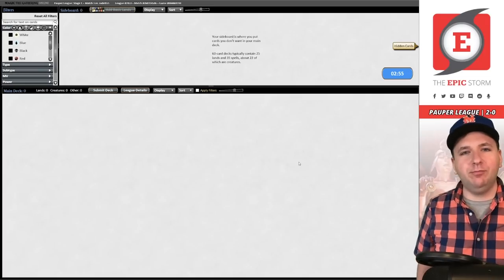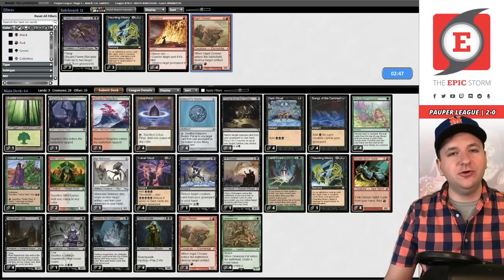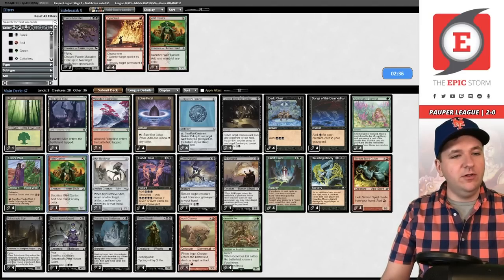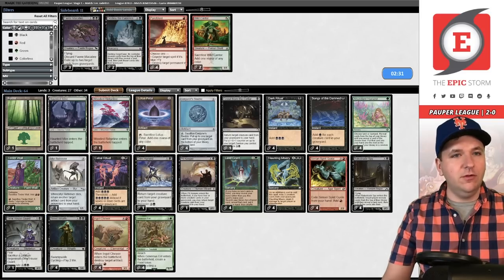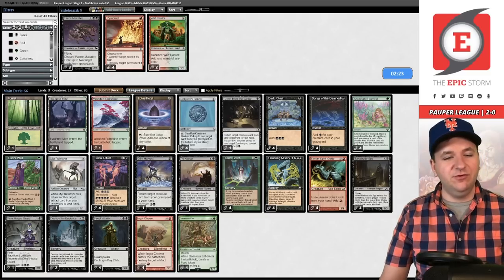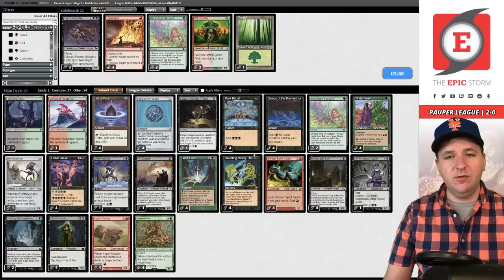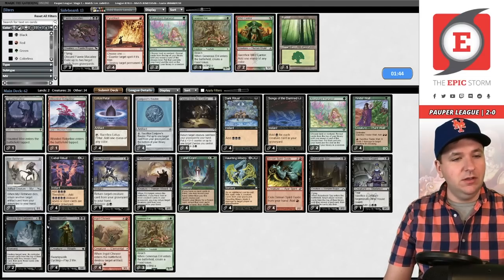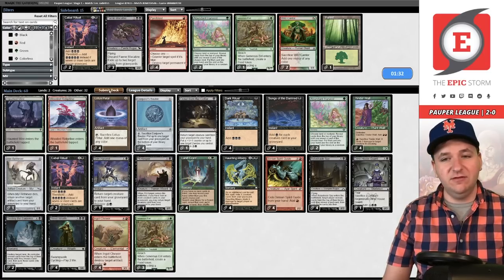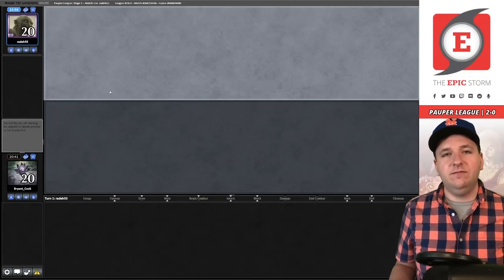Deck is feeling pretty good. Our opponent could have graveyard hate so no counting chickens. Sideboarding: bring in Ingot Chewer and Haunting Miseries. Wild Cantors out, Destroy the Evidence out — although that card won us the game. It's tough finding space when bringing in Haunting Miseries and Ingot Chewers. Take out the Forest, some Abundant Harvests, and maybe a couple Cabal Rituals — though Cabal Ritual plays well into the Haunting Misery line. At 26 creatures we try this.